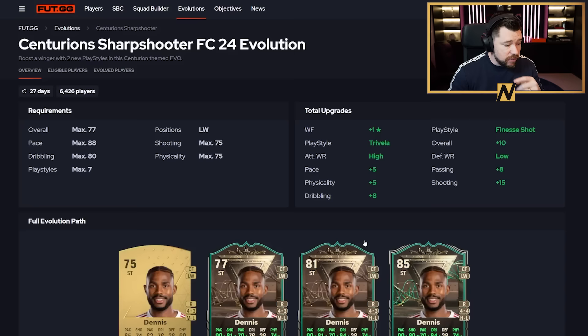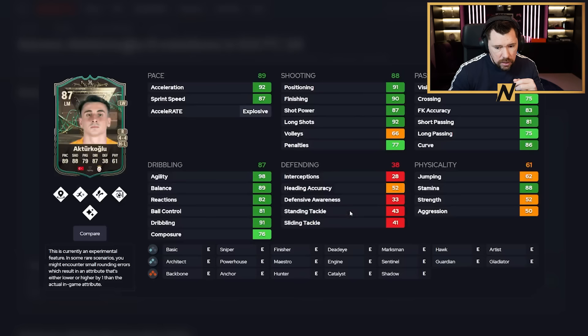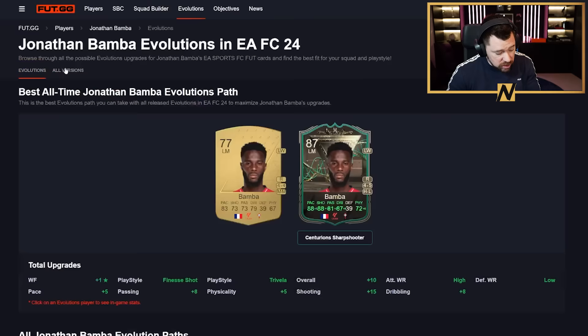Now let's look at the Centurion's Sharpshooter evolution. Akter Coglu is a good option — he already has an in-form. Once evolved he gets five play styles, four-star four-star, high/low work rates. This evo, especially as a free evo, is incredible. With a Hunter chem style he has mad pace, mad shooting, decent passing, good stamina, good dribbling, four-star four-star, high/low work rates — a really good option.